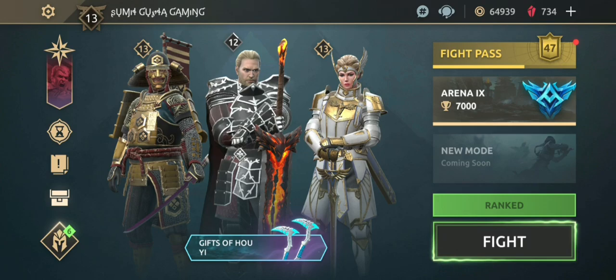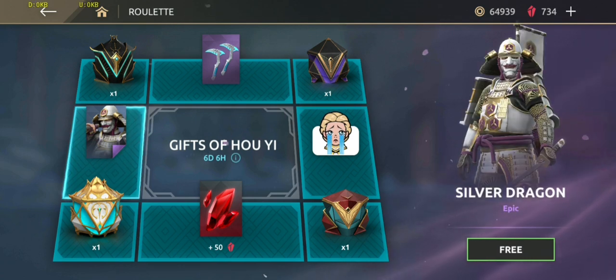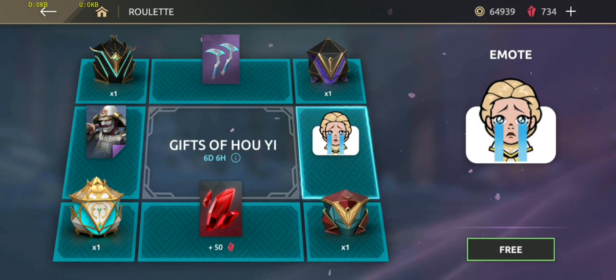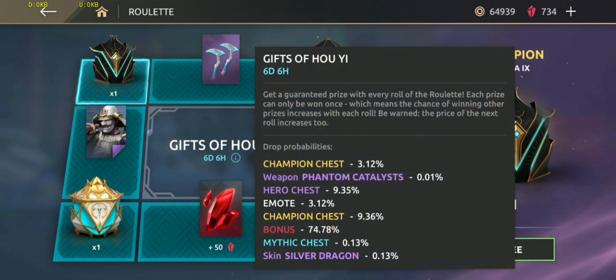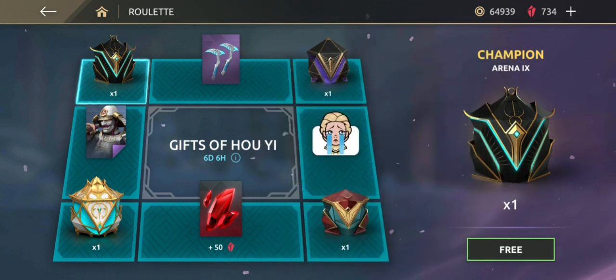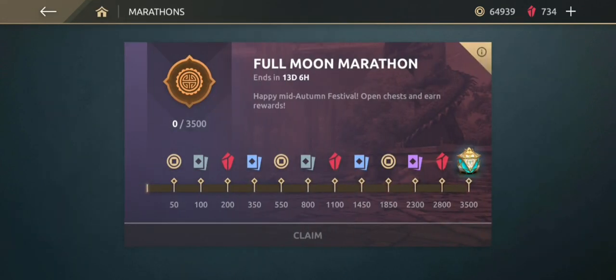Welcome back to Sumir Gupta Gaming. There's a new scam roulette featuring a Fire Guard epic weapon called Phantom Catalyst. The Silver Dragon reward and Helga emote are also available. The Champion Chest has a 3.1% drop rate, Phantom Catalyst at 0.01%, and the link skin at 0.13% — so it's not worth it, friends. Don't waste your gems.